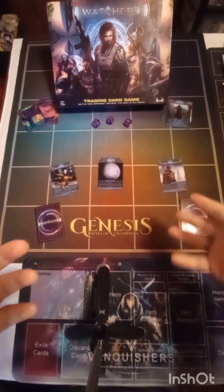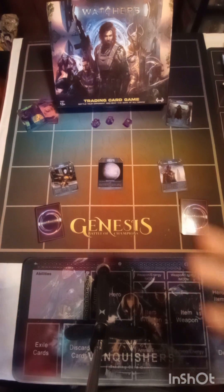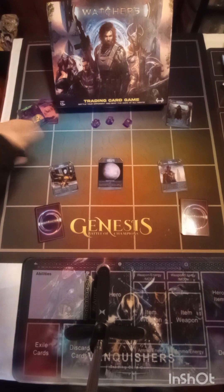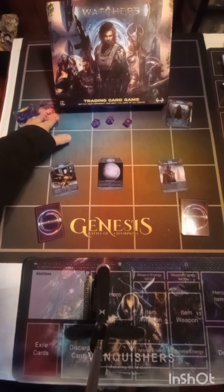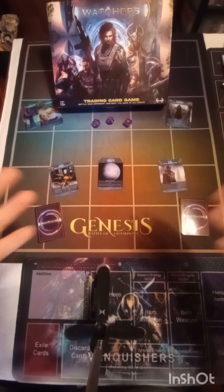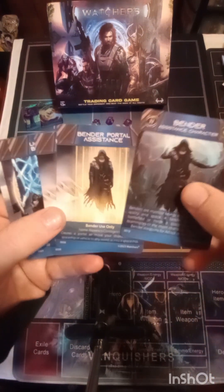Basically, you have your different factions. You have your human and your Adra and your worlds and all that. The way this is all set up — I took these out, which are my foils. The only reason I have them set out is because I wanted to keep my foils out. These are your Bender cards that you can put in your deck.